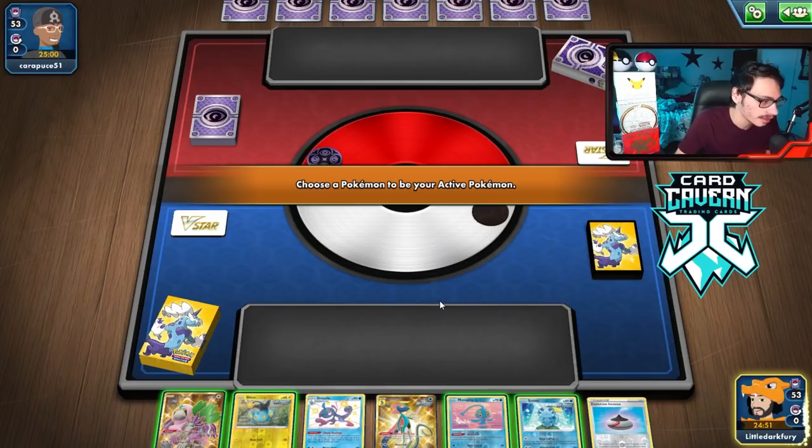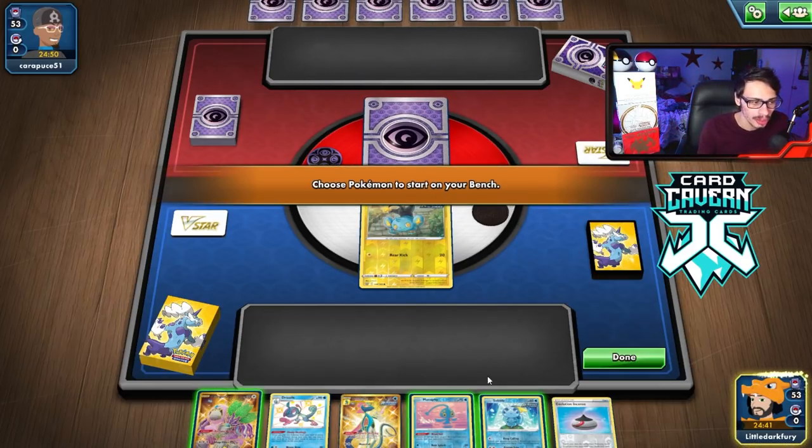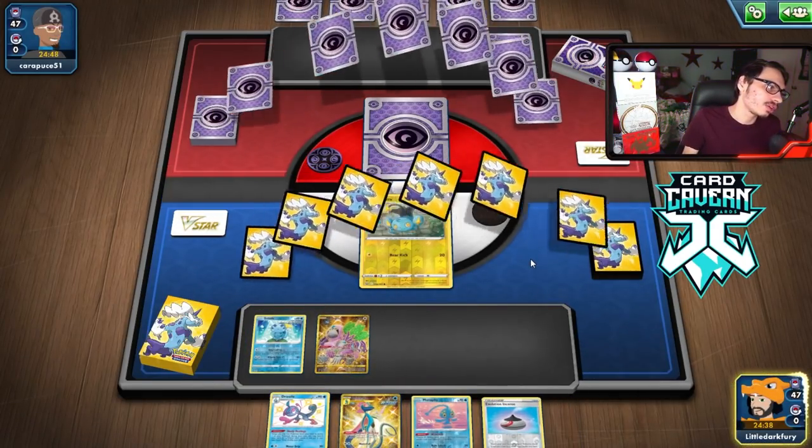We get a pretty solid opening hand. We'll open up with Shinx because we could have a turn two Luxray. I could even put Luxio on top of the deck with Guru. I think we'll do the Guru play, because we're probably going to Drizzle for a supporter. So I am going to go Guru for Luxio.